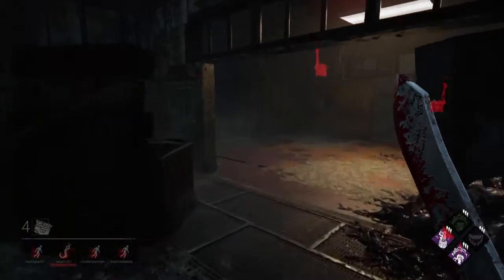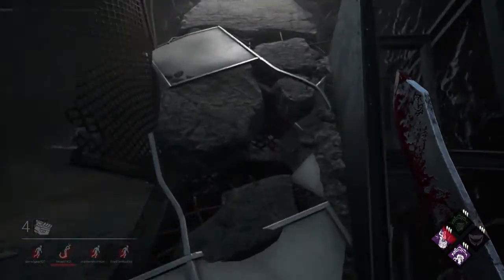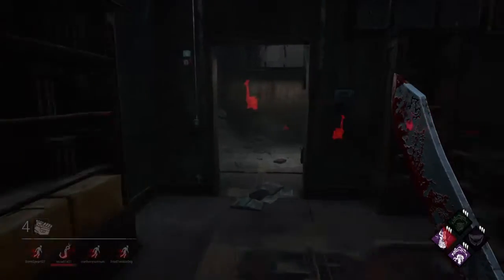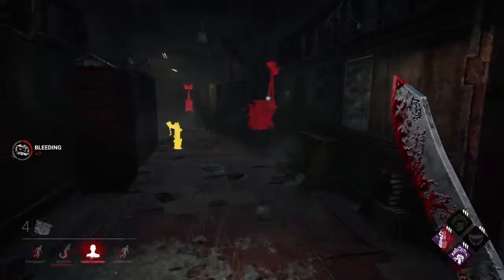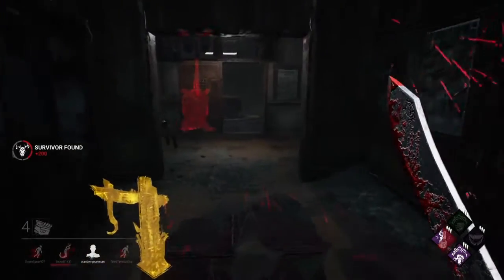If they're not careful upstairs they'll end up walking into the trap. They're healing right above me — that's okay. I think they're healing, maybe it's just passive map noise. I really wish I had a trap right now. I don't actually want to leave this area, and with Pop Goes the Weasel it's not worth using it — she's holding her Sprint Burst for me.